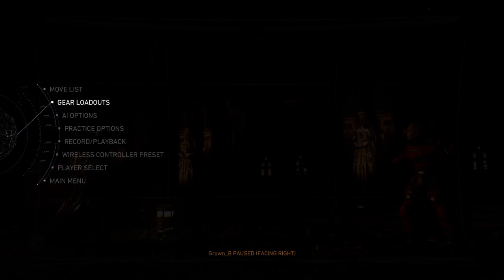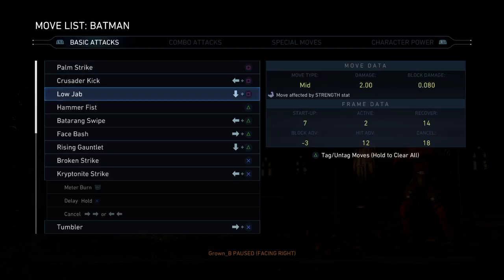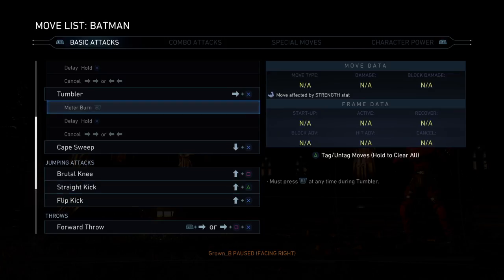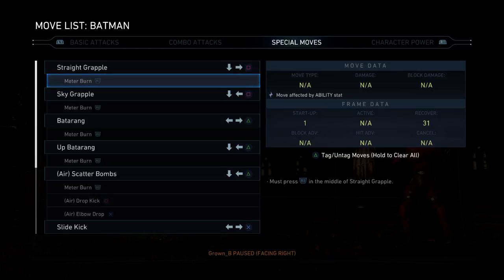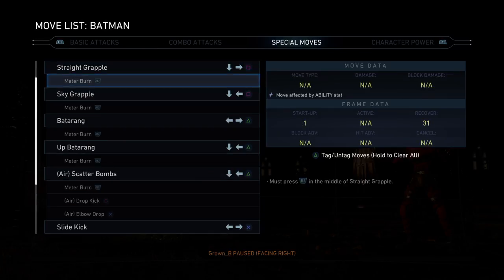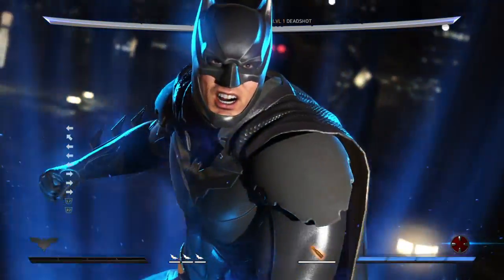Remember some of the other stuff I was talking about, but you're also going to go in here and see what has changed. I'm going to go directly to my move list. From what I see, it doesn't look like much has changed. So first I'm going to look at the special moves: we got the up batarang, the sky grapple, the straight grapple, the slide kick, the cape counter, the double jump, and then the Bat of Gotham. Let's take a look at that real quick just to see what it looks like.